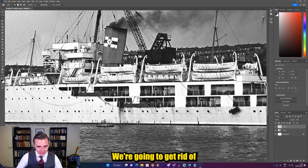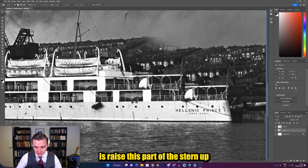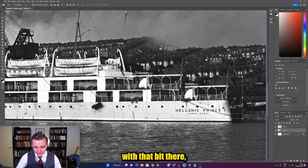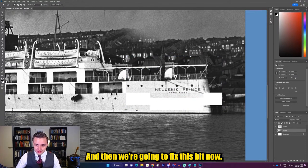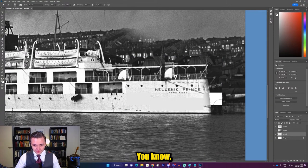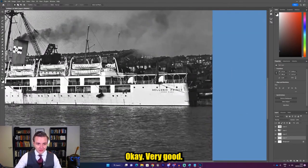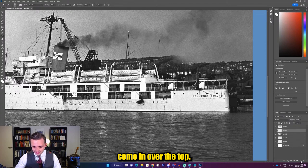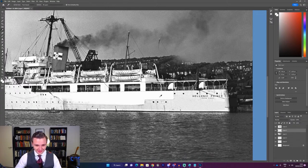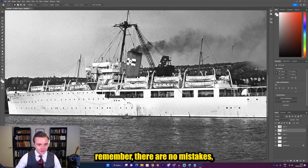We're going to keep this promenade here but get rid of this one because she doesn't need it. What I want to do is raise this part of the stern up to about there, so she's still got her cruiser stern — I think the cruiser stern is very handsome. Now we're going to fix this bit. You know this is going to be a little rough but you get the idea. That's close enough — you know what I'm going for. And look at the happy little portholes here, guys.